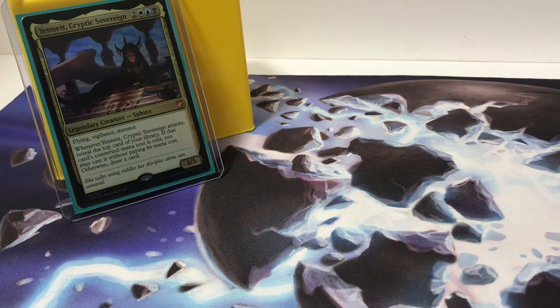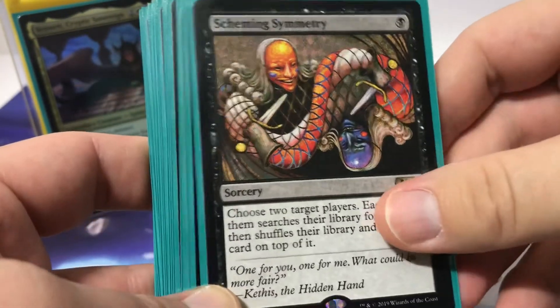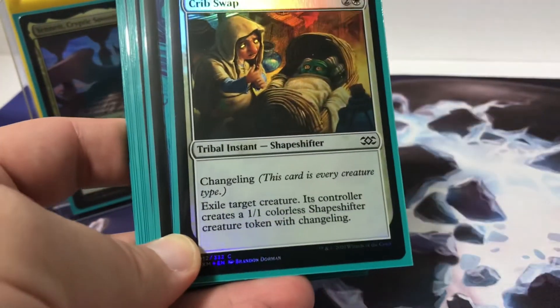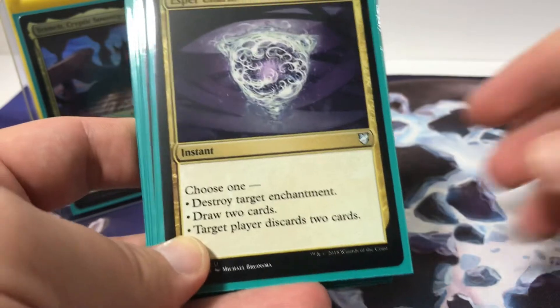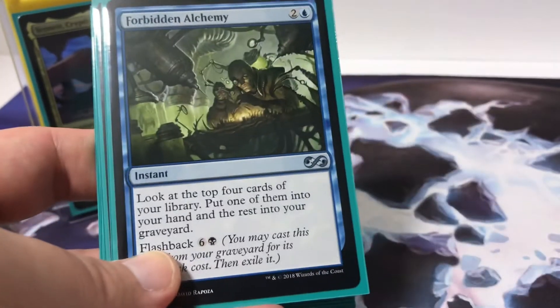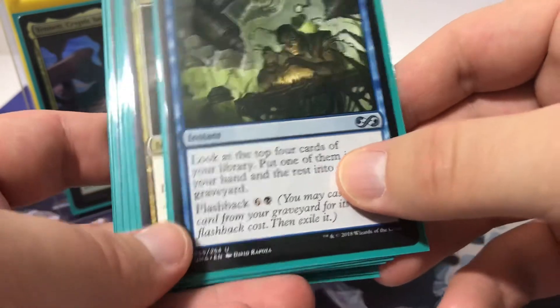It's pretty self-explanatory — whenever I reveal an odd cost card, I get to play it for free. I do have a lot of expensive odd mana values in here, but hopefully I won't have to worry about that. I have 18 spells — a lot of expensive stuff. Dark Ritual for mana, Seize the Day, a swap spell, Dream Cache, Esper Charm for removal, Expose to Daylight for removal and scry so I can control what's on top of my library.